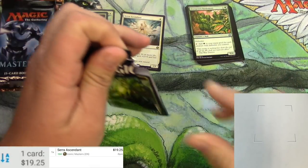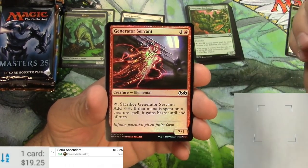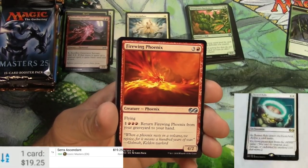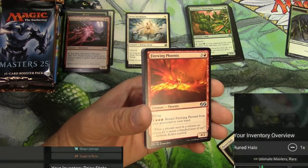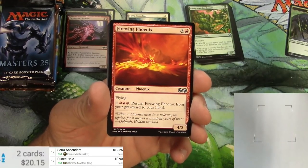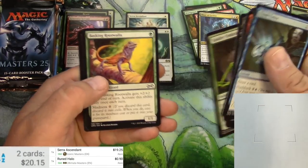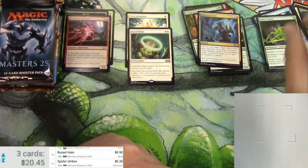Ultimate Masters is next. Spider token with reach, Generator Servant — underrated card — and a Runetalo. Then the rare: I like enchantments. Oh my gosh — reprinted down to oblivion. It is not worth hardly anything anymore. The Ultimate Masters version is 90 cents. This card used to be 15 bucks at least. Maybe it doesn't see any play anymore. Fire Wing Phoenix, Penumbra Worm, Blast of Genius — very good art. Spider Umbra is decent; we'll scan it. It wasn't worth it. Take it off the list.